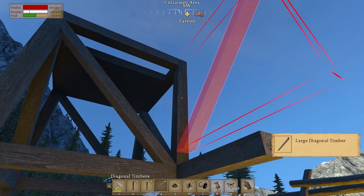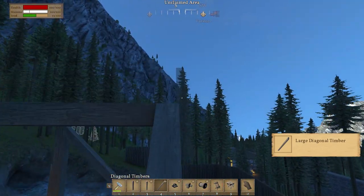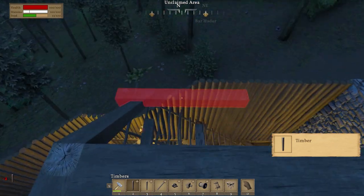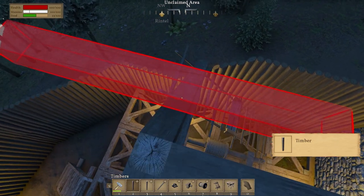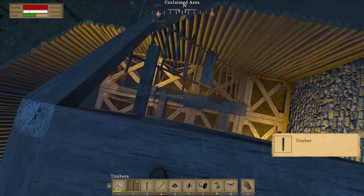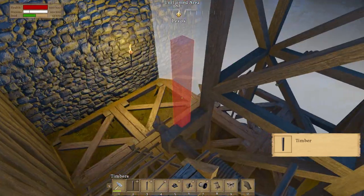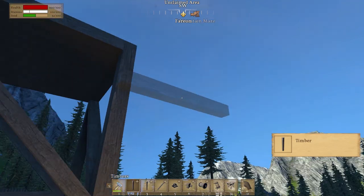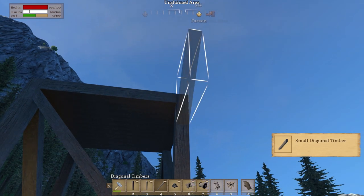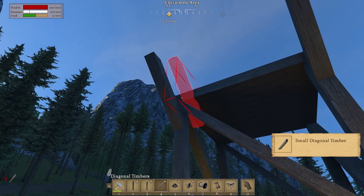Let's go on number four. Can we jump up on this? We can — awesome. Now we need to replicate what we did down the bottom. So I think if I remember correctly we put like an arm coming out — a little diagonal arm. Let's get rid of that for a second. I want to grab a small diagonal timber and it's gonna go vertically. Yeah, that'll do I think — should be okay.